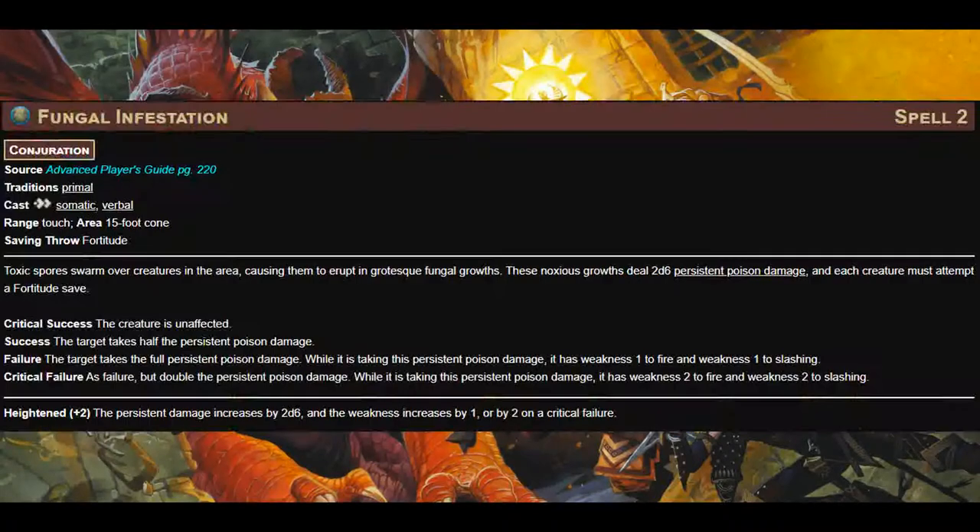For second level, we have Fungal Infestation. This spell has a range of touch and a 15-foot cone area. Creatures in the area take 2d6 persistent poison damage with a Fortitude saving throw. On a critical success, they're unaffected. On a success, they take half the persistent poison damage. On a failure, they take the full persistent poison damage, and while affected, they gain weakness 1 to fire and weakness 1 to slashing damage. On a critical failure, it's the same as a failure except double the persistent damage, and they gain weakness 2 to fire and slashing. Heightening by 2 spell levels increases the damage by 2d6 and the weakness by 1, or by 2 on a critical failure.